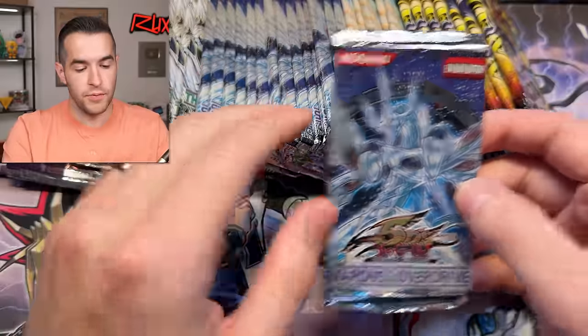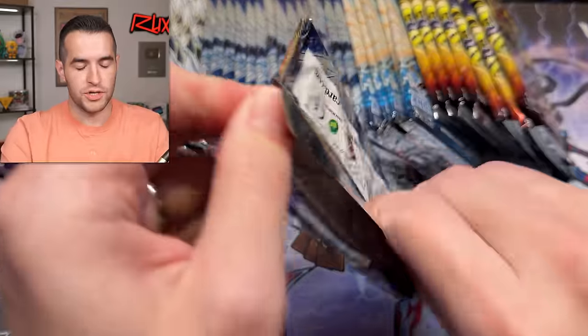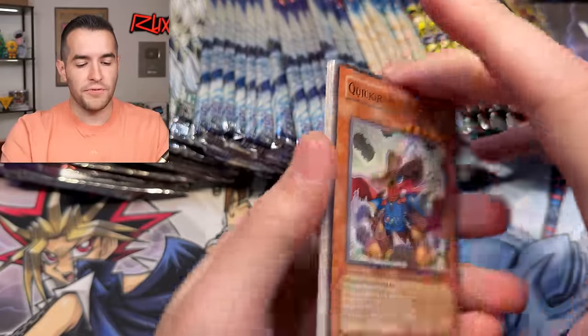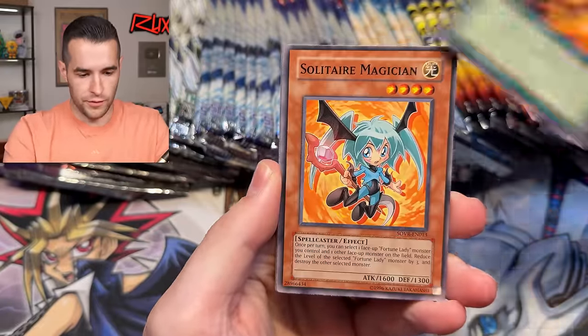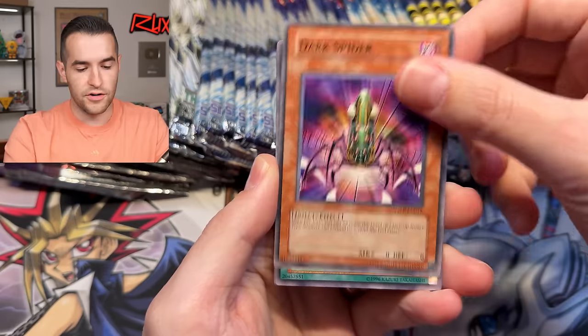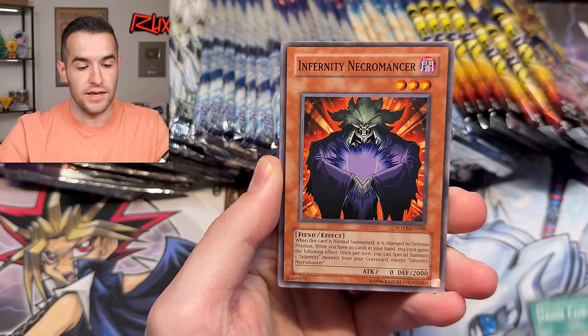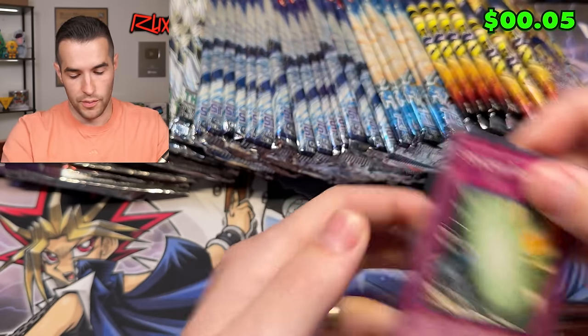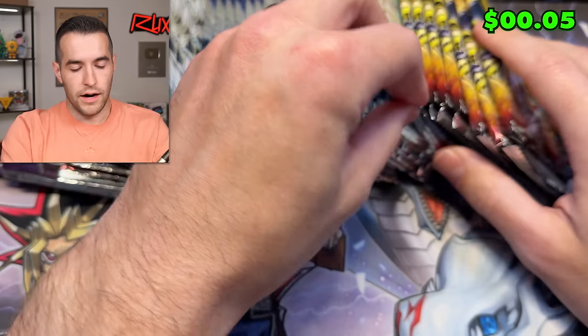We have 14 Stardust Overdrive, similar to the Turbo Packs. Here we go — one, two, three from the back. Herculean, Solitaire, Dark Spider. We've pulled a lot of great things out of this set so let's hope we can continue. Reptilian Gorgon, Mother Spider, Synchro Bear — think that's a floppy flip on that one.